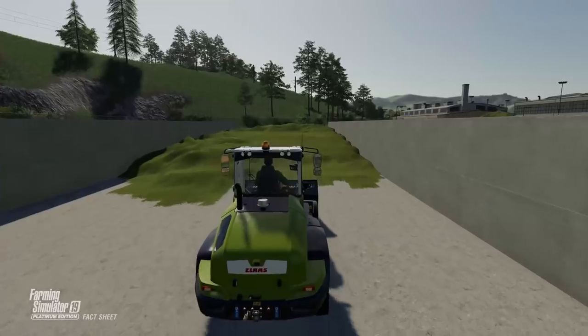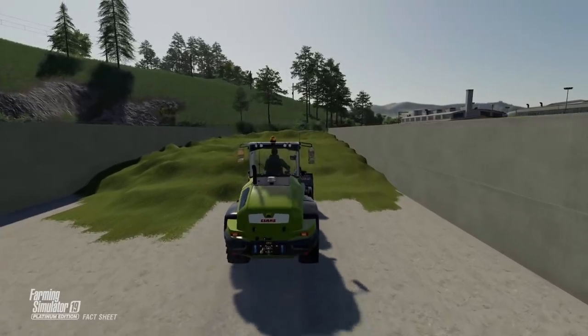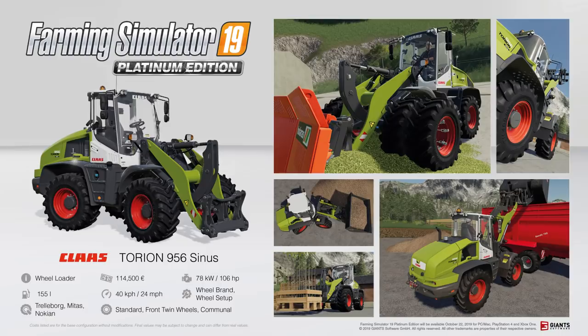The fuel tank capacity is 155 litres, the maximum travelling speed is 40 km per hour, which is 24 miles per hour. You can also customise the wheel brand and the wheel setup. The three wheel brands you can choose from are Trelleborg, Mitas and Nokian, and you can also choose between standard front twin wheels or communal wheels. Quite a selection there — a nice looking wheel loader, it's going to be good to have it in the game.